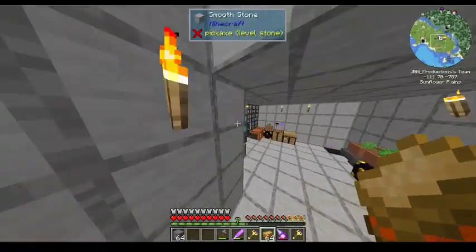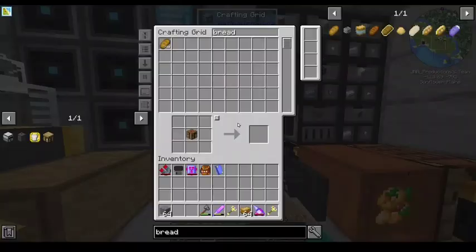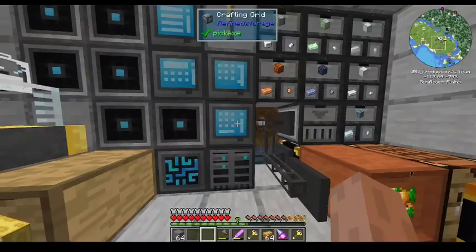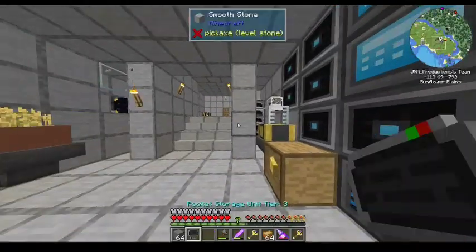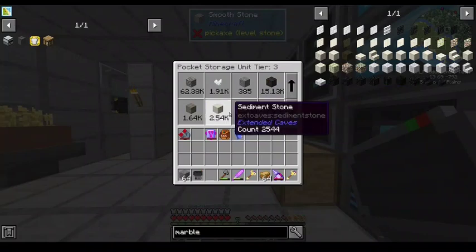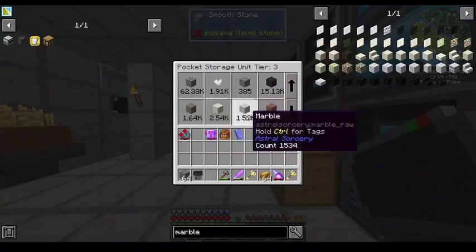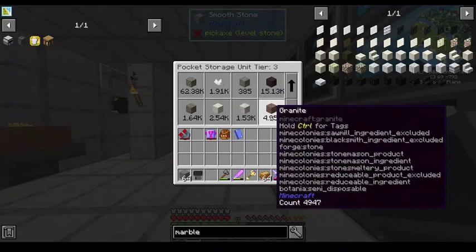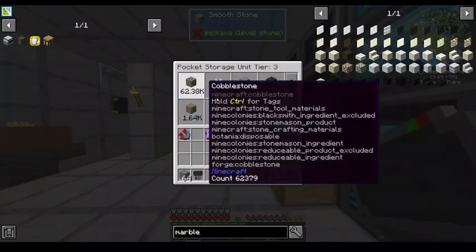For the main structure block — what adds marble? Something adds marble. Astral Sorcery. I should have marble here in my pocket storage unit. I've got 1,500 blocks of marble. Okay, so you have a lot of marble, and it looks like you can turn that into other types of marble. Astral Sorcery adds marble — that's what it is.